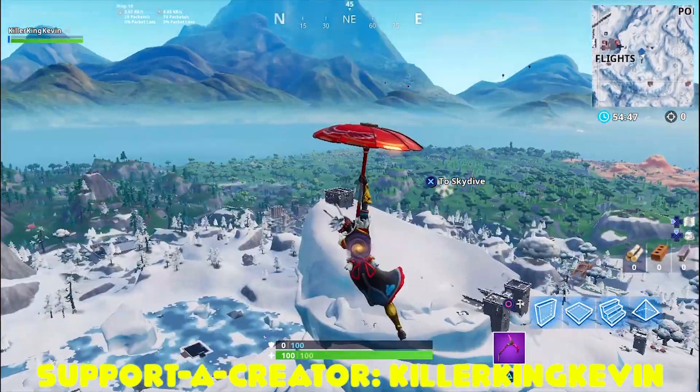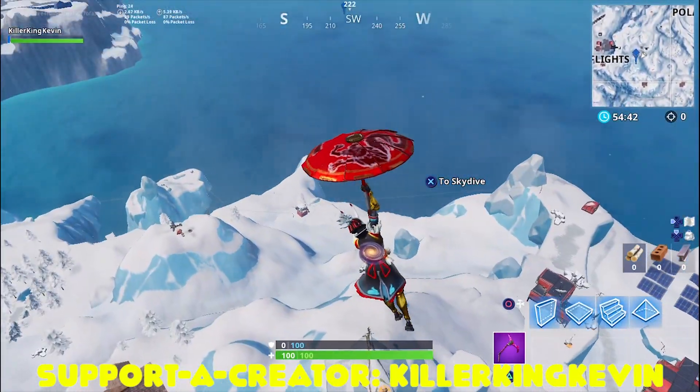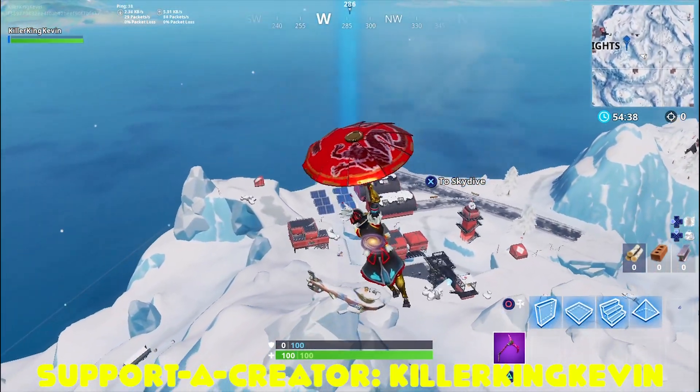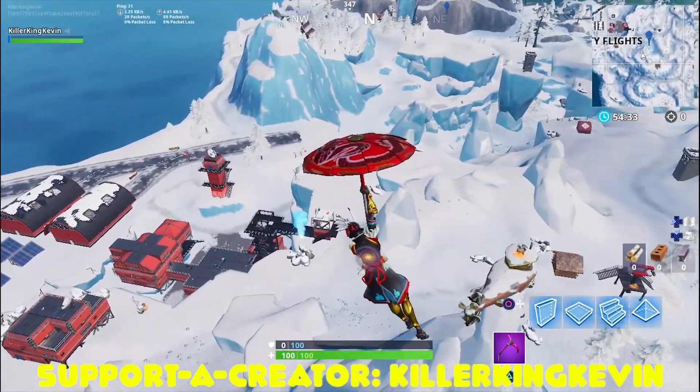All you have to do is go to the snowy location. Once you come here, next to Frosty Flights — that's what it's called, the place where everything looks red — near there you'll see an iceberg, and on top of the iceberg there will be the submarine.